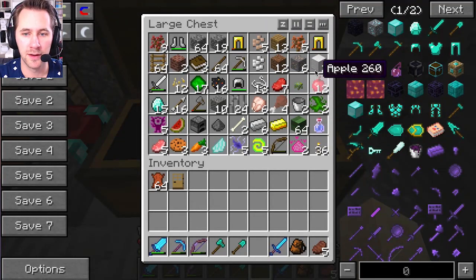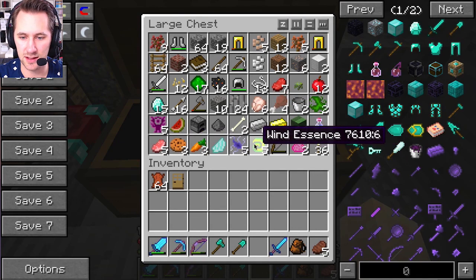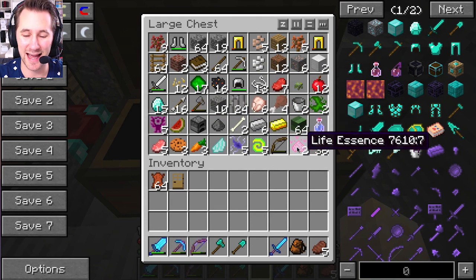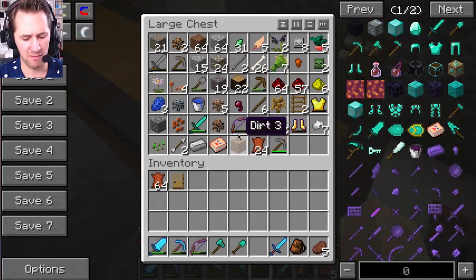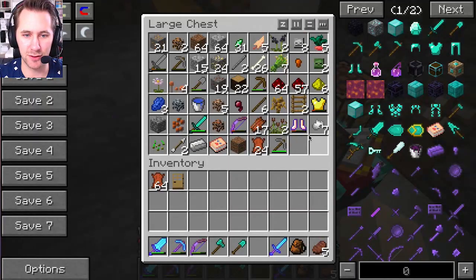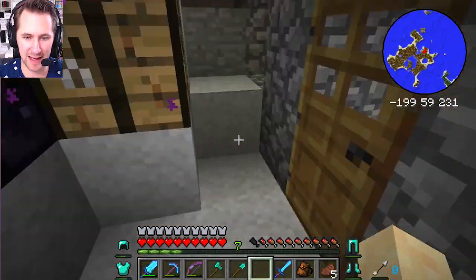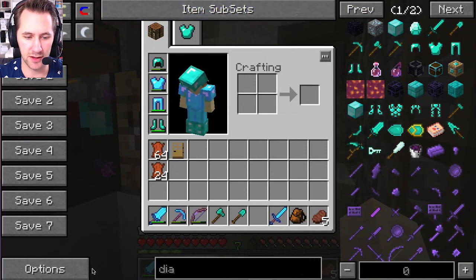Holy crap, we have so many items. Oh my gosh, look at the essence — wind essence, electric essence, darkness essence, life essence. That's good. So what we first need to do if we're going to go explore somewhere is look at all of this. We're going to make a bunch of backpacks because that's what we're going to do.